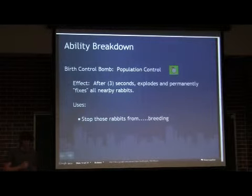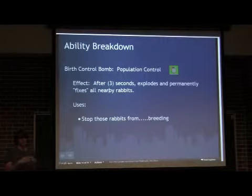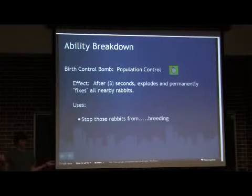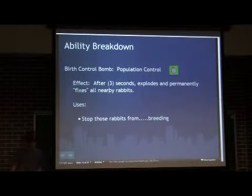Next ability is population control — it's a birth control bomb. Basically, when you place this item on the map, after three seconds it's going to explode and sterilize every rabbit in an area. Once they're sterilized, they're sterilized for good, there's no going back. It's obvious what you use it for offensively — if the enemy is clumping all their rabbits together, you punish them by throwing down the birth control bomb.